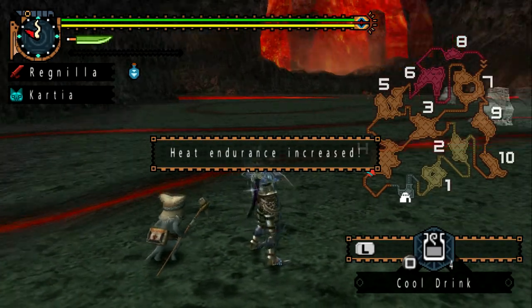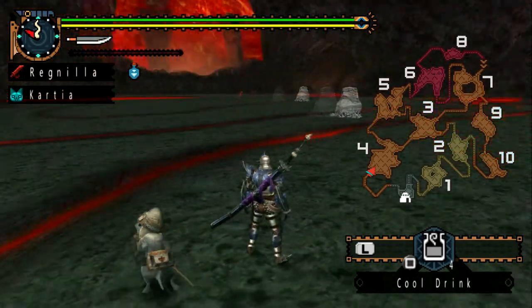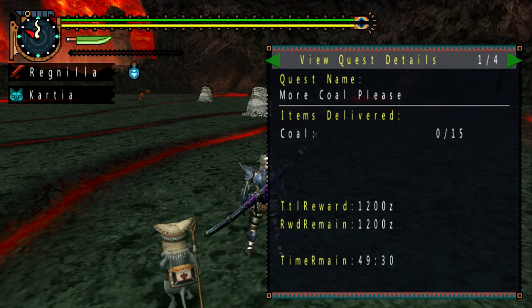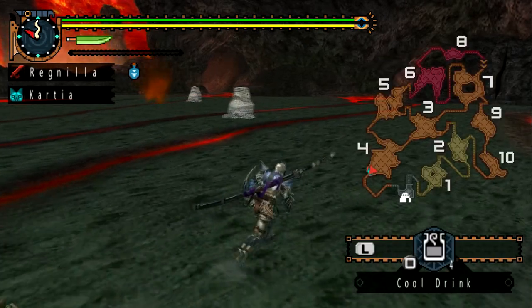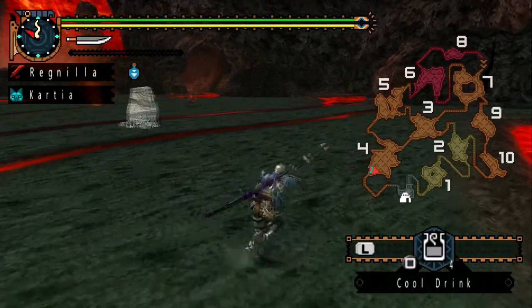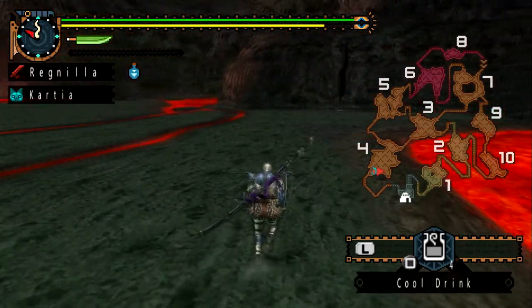The only danger you have to look out for is — I believe the Basarios that's here — oh no, it's a Shogun Cenaur, as well as the Preys which are going to be littered around here.